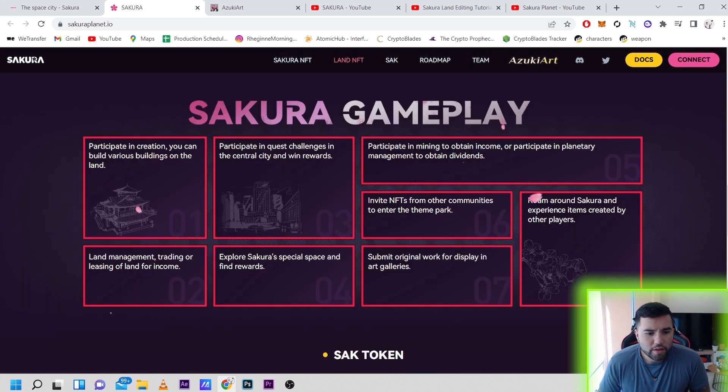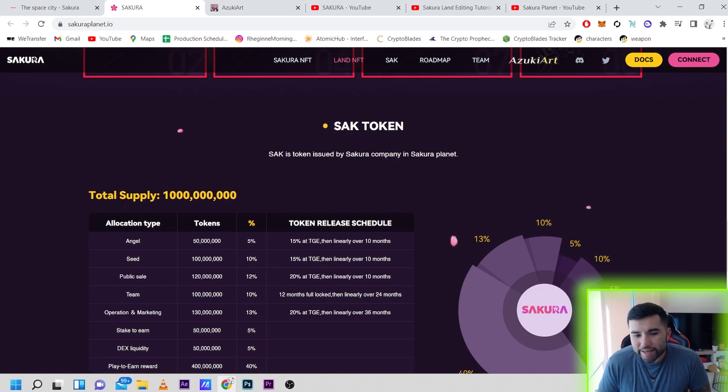Jumping down into the gameplay section: you can build various buildings on the land, participate in quest challenges in the central city and win rewards, do land management, trading and leasing for income, explore Sakura's special space and find rewards, participate in mining to obtain income, or participate in planetary management to obtain dividends. You can also invite NFTs from other communities into a theme park, submit original work to display in art galleries, and roam around Sakura experiencing items created by other players.